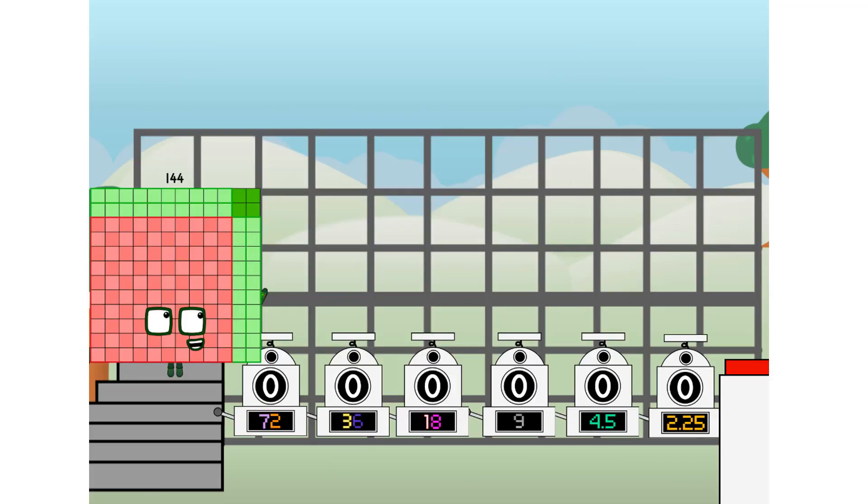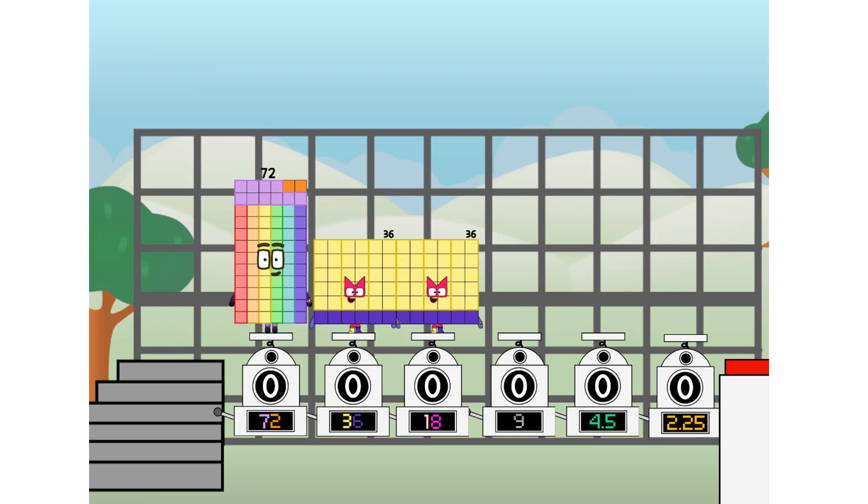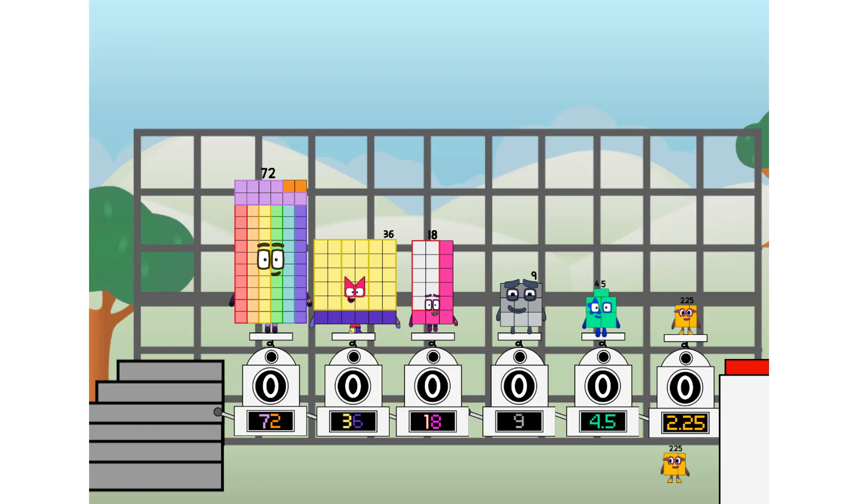Using the power of doubles to send any number flying. First I split in two: 72, and 36, and 18, and 9, and 4 and a half, and 2 and a quarter, and one more to press the big red button. Then you choose who's going up: one of me, and none of me, and one of me, and one of me, and one of me, and none of me, and one of me, and one of me. And fire!